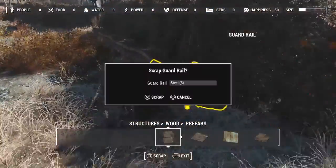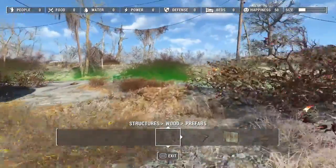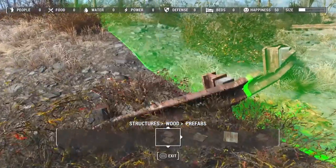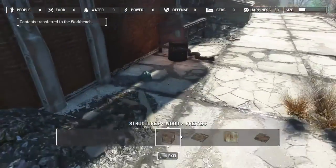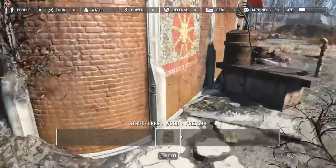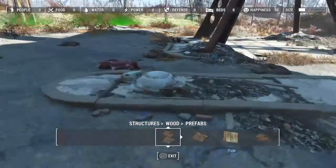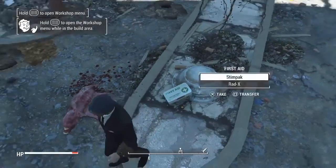I could scrap these because they'll give me a lot more steel - a lot of the stuff requires steel and it's a pain finding resources. Some you rarely find. Right now I'm trying to find copper because I need copper for everything - the generators need copper, the lights need copper, the wires for the lighting need copper. Pretty much almost everything requires copper.